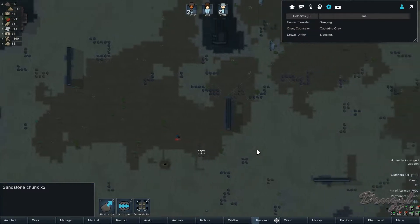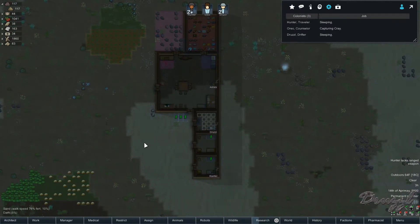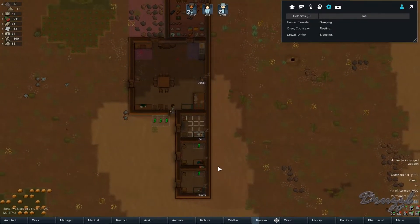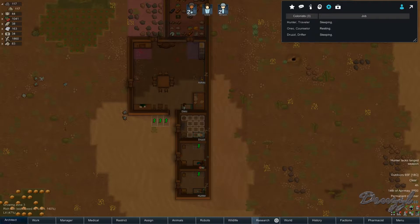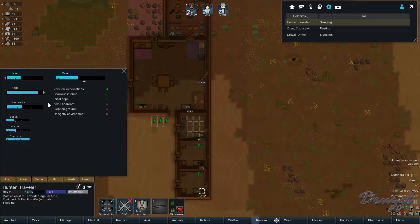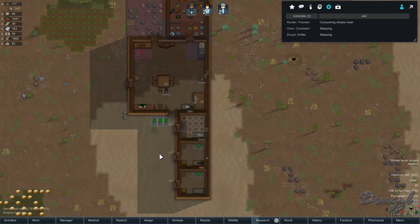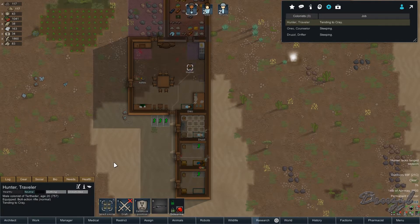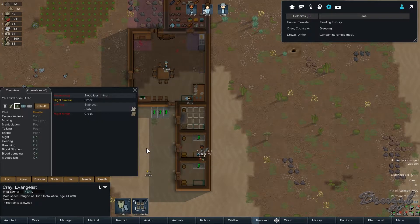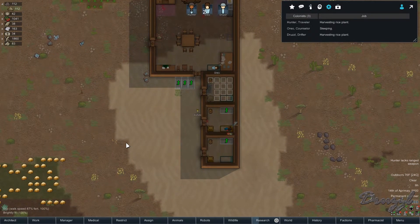Oreo, since you're up, would you be so kind as to come down here and capture Clay? That'll be useful. How are we doing on wood — 448, okay. Who's our doctor? It is Hunter. Clay can wait about 20 hours. We'll set him on recruit to slowly reduce his resistance and then recruit him.